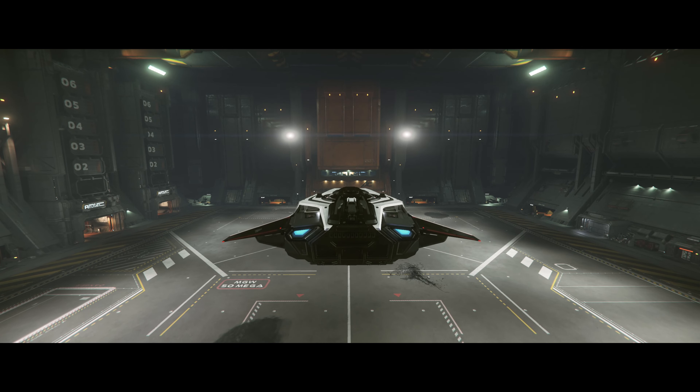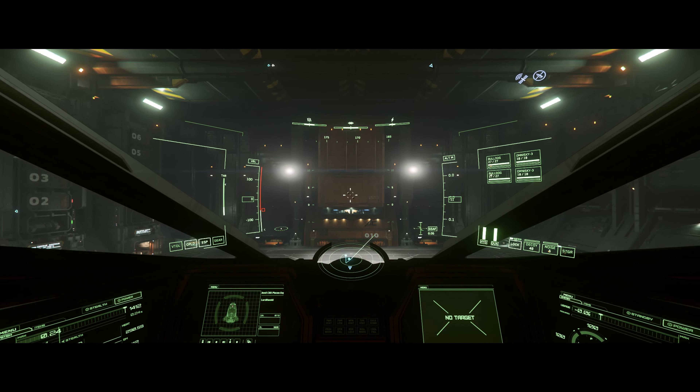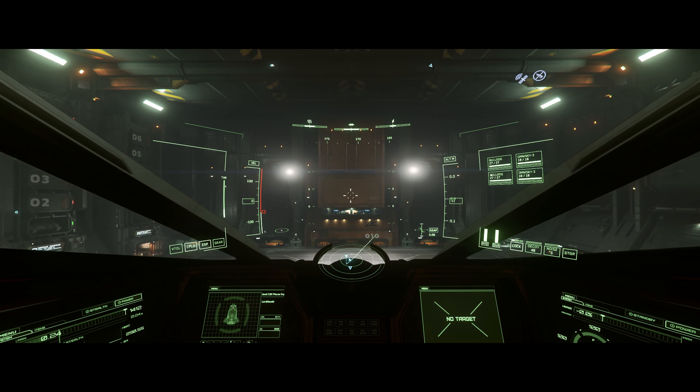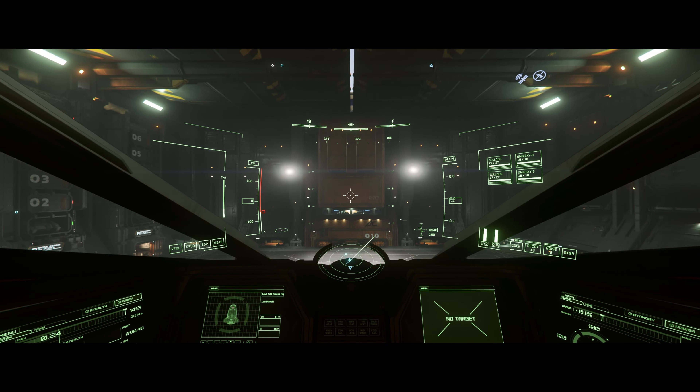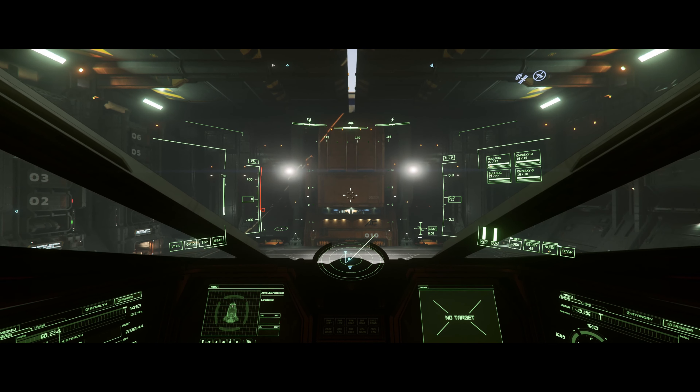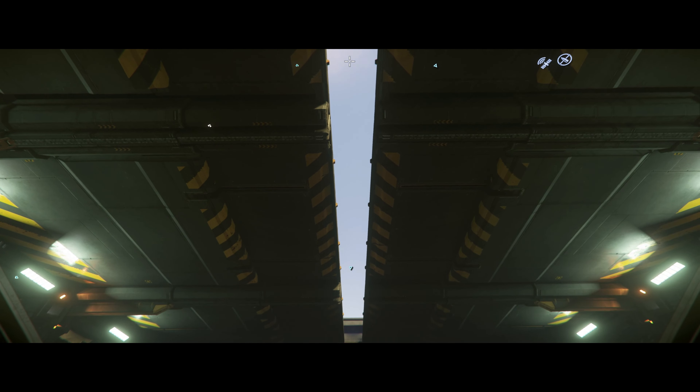Since we've got a big hangar, we can do some practicing inside. Before we do anything, let's head into the ship and request launch. Use that keybind you set earlier — in my case it was Equals. That'll get the hangar ready for launch, which will open up the hangar doors above us.